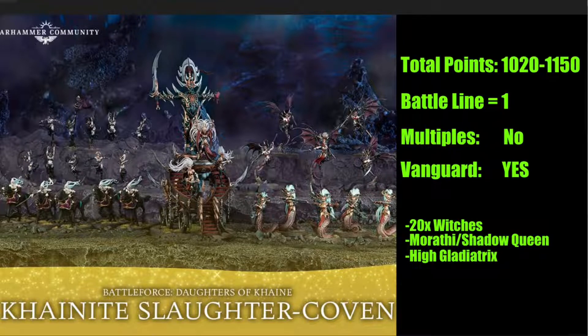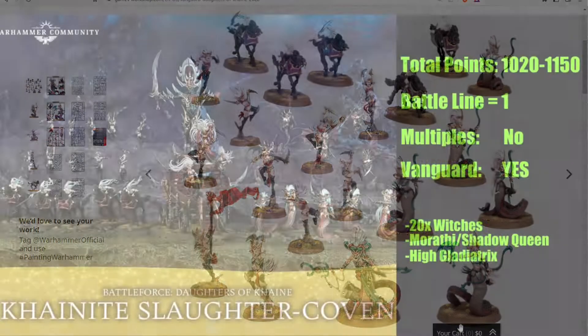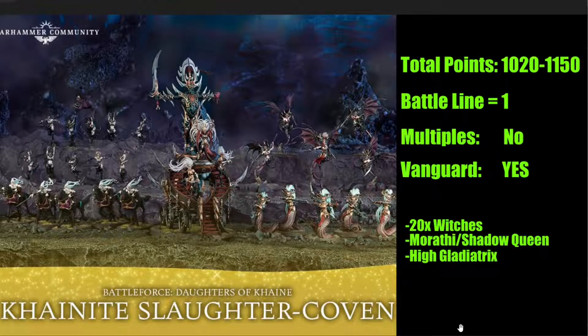The issue is you need at least two battleline units for a 1,000-point game — either more Witch Elves or Sisters of Slaughter — and unfortunately this box only includes one. Would you buy multiples of this box? For me it's a no — it's just not ideal. What about the Vanguard? At $130 it includes one squad of Witches, one of Warlocks, one of Blood Sisters or Stalkers, and a Melusai. It's a decent way to expand, with some savings, and you probably wouldn't regret it.